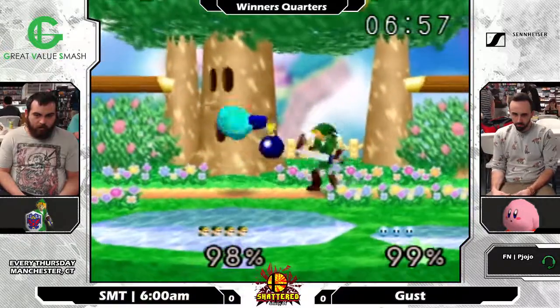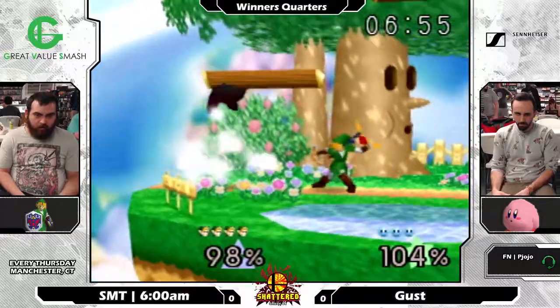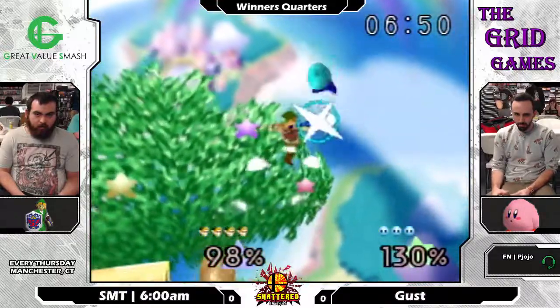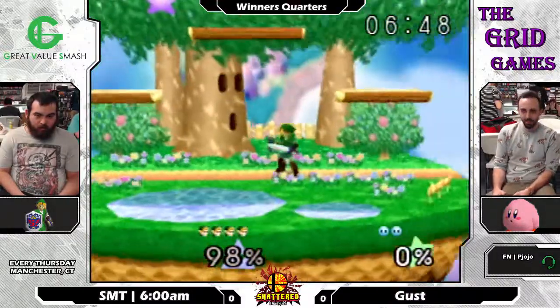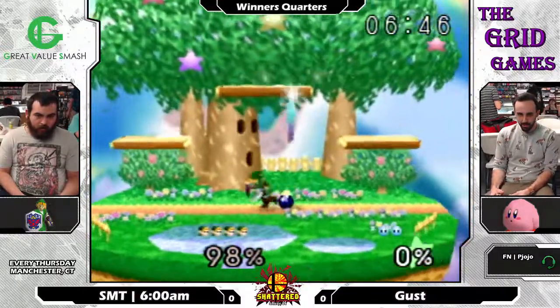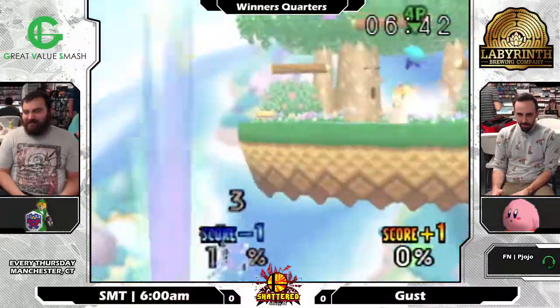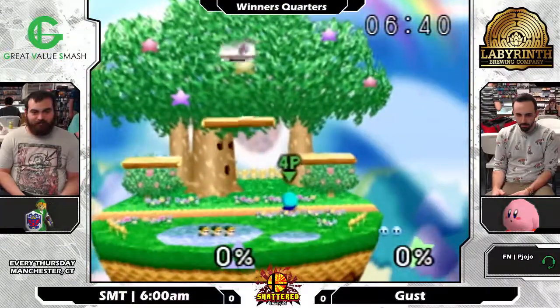One thing that I've heard is a strong idea for edgeguarding with Link against Kirby is to throw one of the bombs really high up to try to make him wait it out while you figure out a new plan for the rest of the edgeguard. But it's not something I really see 6 AM do often.